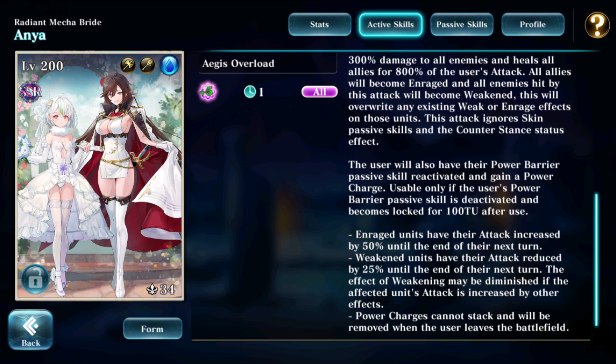The biggest weakness I see with the skill is stealth, but even then, even if the entire enemy team is stealthed for some reason, it will still be a very valuable skill, because she will also gain a power charge from it. Which means she can immediately, after this skill, use Demolition Rate, dealing another 600% damage to two enemies. So this is basically saying that when she gets the turn and uses Aegis Overload, she can possibly do 2400% damage to enemies within two time units. Actually, small correction — Aegis Overload also gives her the enrage, which means she will actually deal 900% with the Demolition Rate, making that 3000% damage potential within two time units.